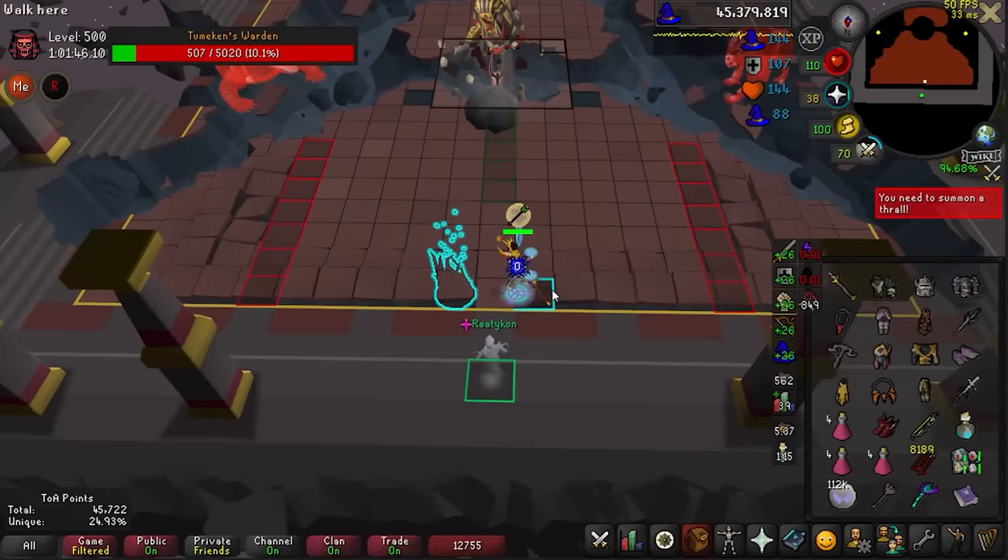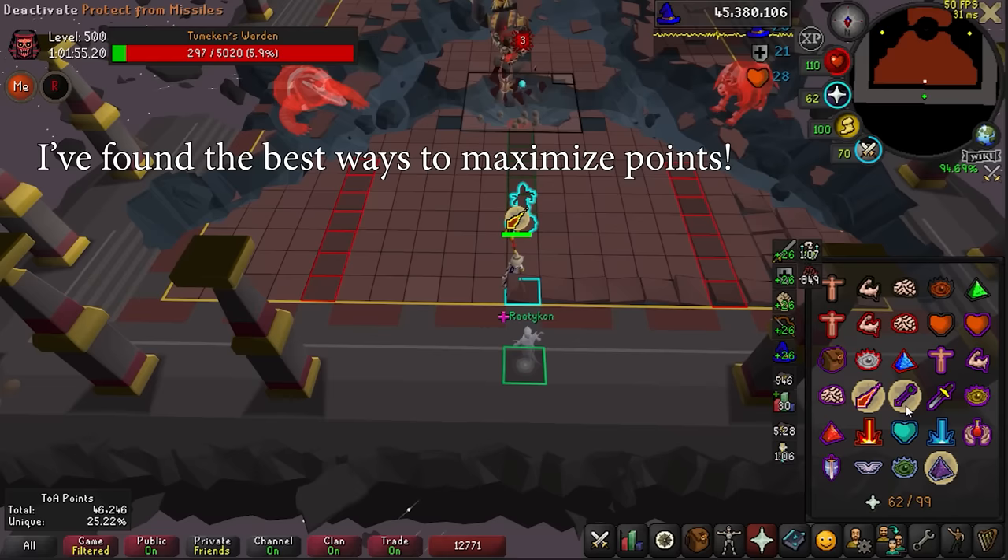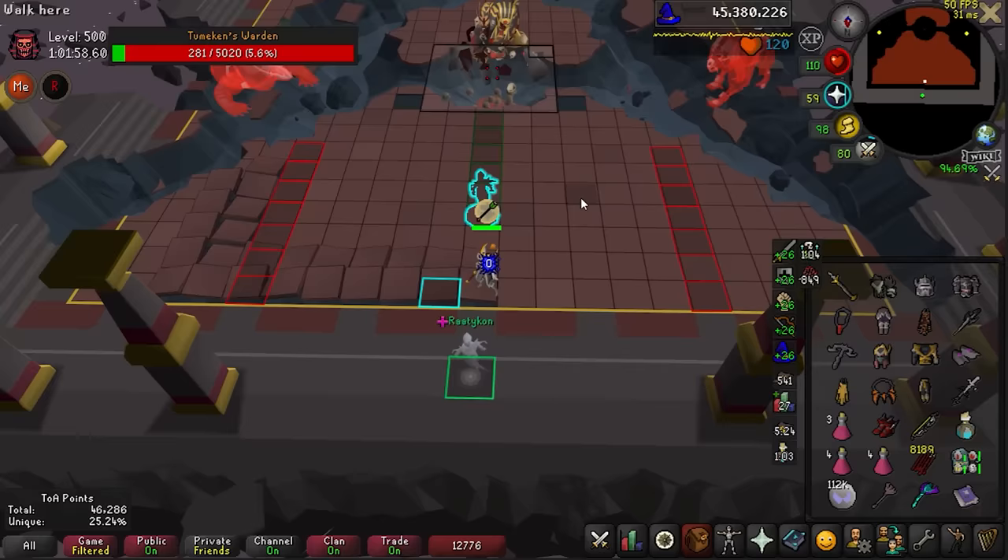Jagex recently released a drop rate blog post detailing exactly how the point system works inside Toa. I've been looking for the most efficient GP per hour methods on stream, and have the best invocations and methods for GP down to a science. This video is going to detail all the little tactics I use to speed up rooms and increase your total points at raid.